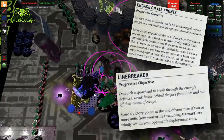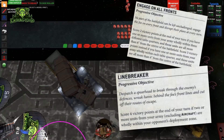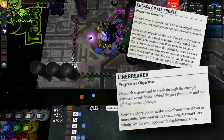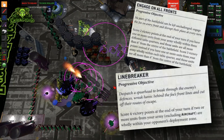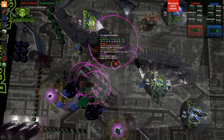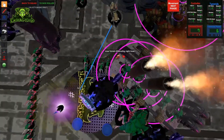One thing to keep in mind when selecting board control objectives is the first player advantage. They are typically much easier to score for the first player, who has the first opportunity to advance up the table and can easily counterattack the second player's units moving up. If you are playing with the T5S2 house rules, under which secondaries can be selected after attacker and defender are determined, I'd prize these very highly going first, while I'd consider Purge and No Mercy secondaries more seriously as the defending player.